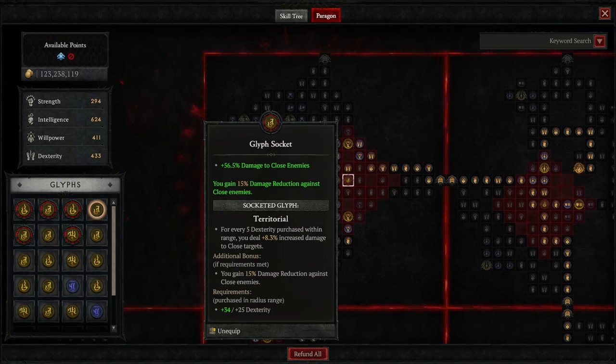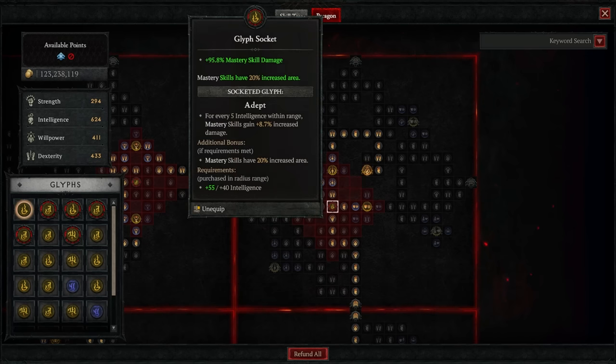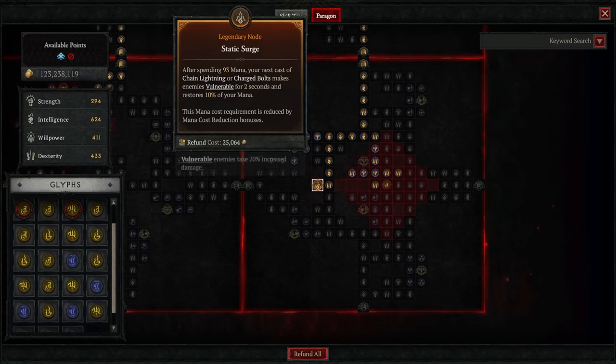For the fourth paragon board we have Ice Fall with the glyph Territorial — you gain additional damage reduction against close enemies and close enemies take more damage from you, which is perfect for a ball lightning build. For the fifth paragon board we have Frigid Fate with the glyph Adept, which increases your damage area by 20% and increases your mastery skill damage by a tremendous amount.